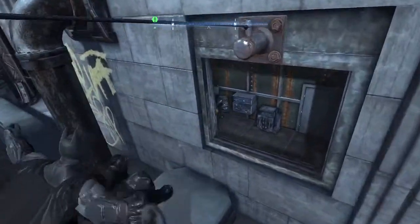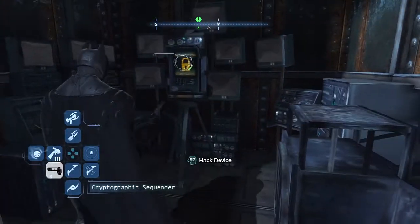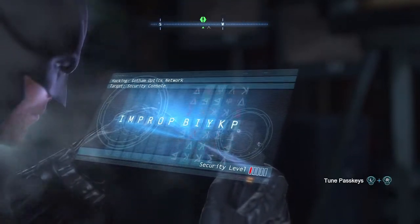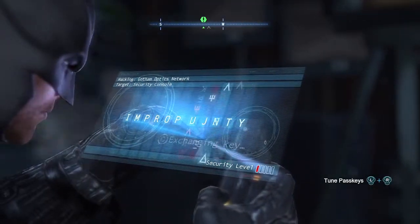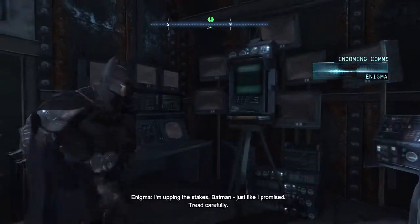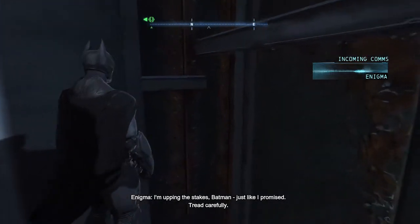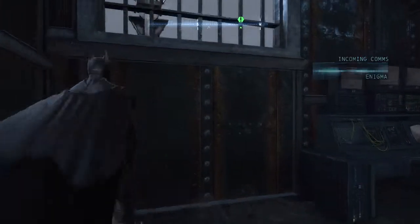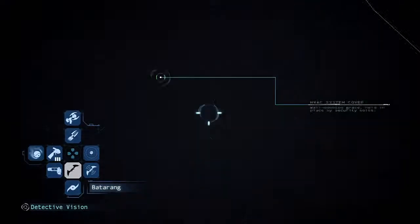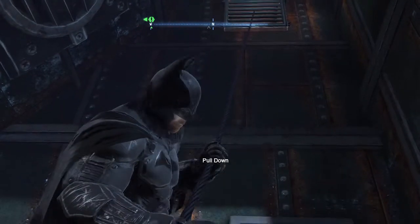I knew it was somewhere. That device — nice. So that's just got like an area we can fly to. I'm upping the stakes Batman, just like I promised. Tread carefully. Alright, that's up there. I knew there would have been like something. You can't just lock in that room without a way out. So there we go.